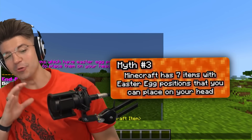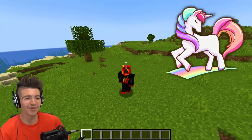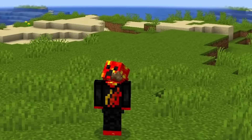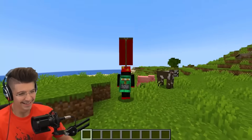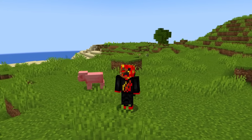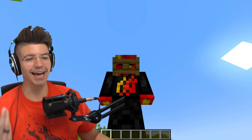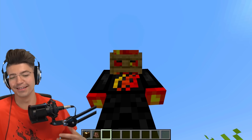There are seven items with Easter egg positions when you place them on your head with a command. Starting with the end rod — the classic unicorn. The bone — I'm going to be seeing this on TikTok. Cod fish — new phone, who dis? It looks like it's biting my ear. Banner — I like this one. Feather — kind of cute. Lead — like a cursed monocle. And fence gate — I kind of look like a gladiator with glasses. Confirmed, and I'm keeping the glasses on.